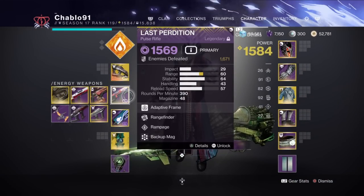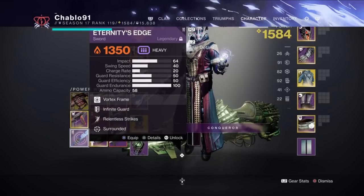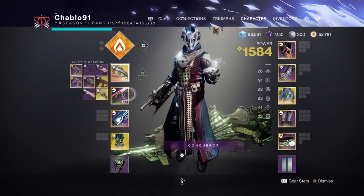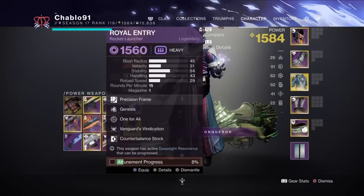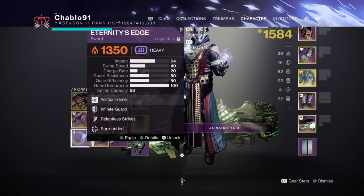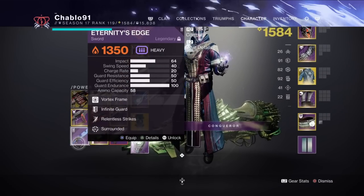Pairing that with the exotic chest plate Starfire Protocol - fusion grenade focused build. Weapons are Osteo Striga, the exotic SMG, a Barrier pulse rifle, Last Perdition which is Void because there's a couple of Void shields, and we're using a sword - Fallen Guillotine. I highly recommend you use a Solar sword if you're going to use Osteo. You can use Lament - Lament is a good option in this as well because of the Acute Solar Burn.